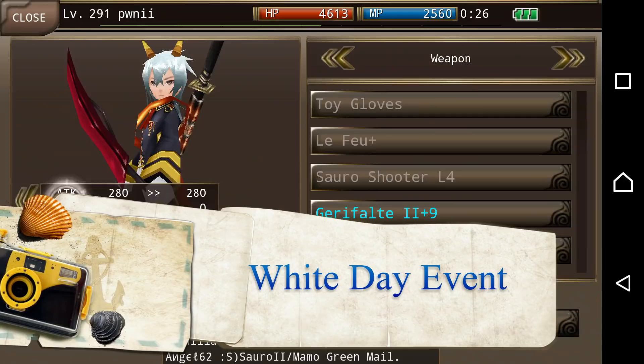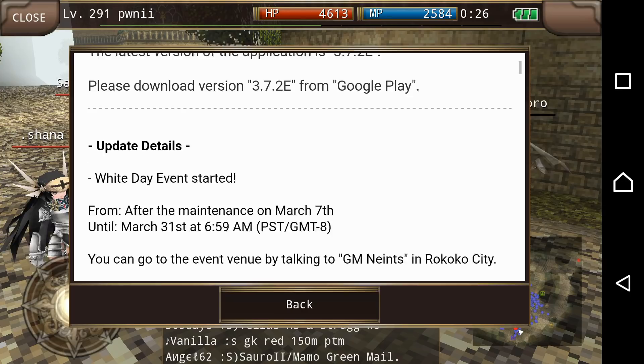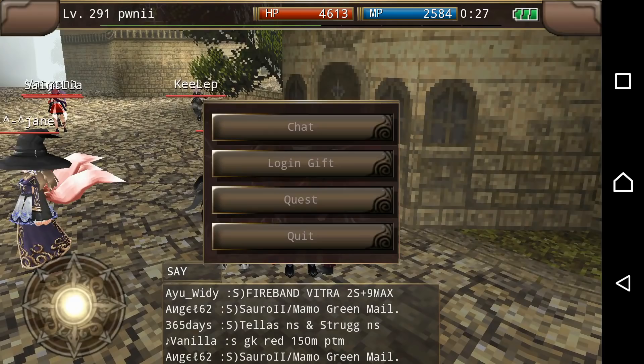Hey, what's up everybody. Right now there's the White Day event, so I want to show you the info. The White Day event started, and the Gold Rush event started. You go to GM and then you talk to chat, then White Day event.